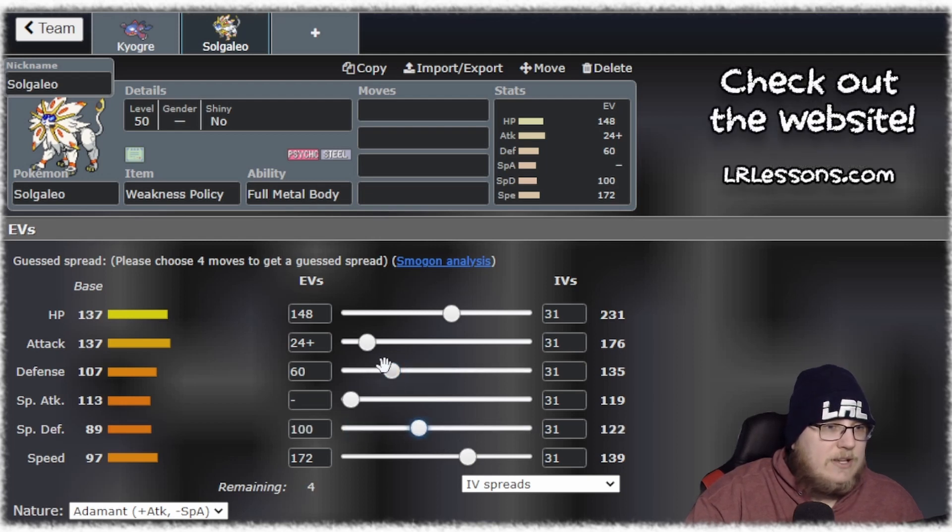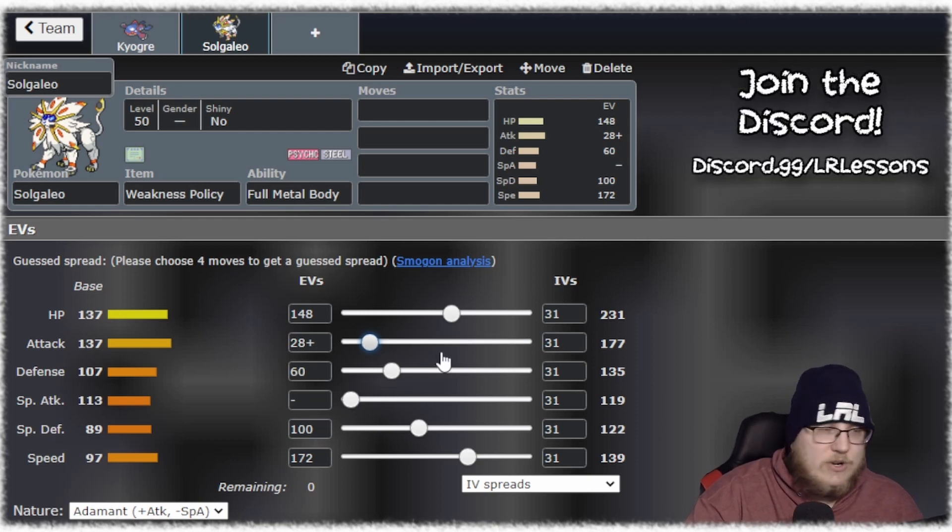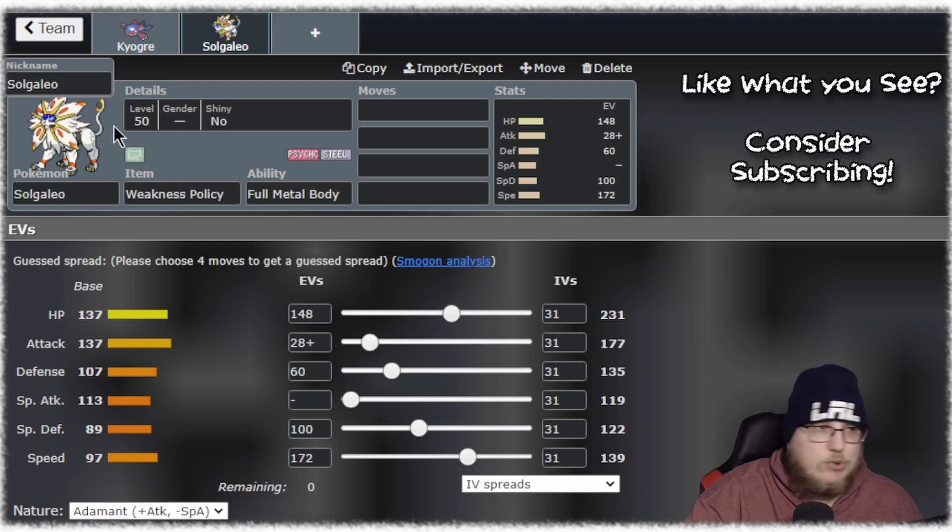Definitely look at hitting that 139 speed and getting good HP and defense stats. You'll have to do your own defensive calcs to figure this out — I'm not going to spend two hours doing calcs for you for Solgaleo — but that's probably a very good starting point. Make sure you're picking up KOs at plus two, so on and so forth.